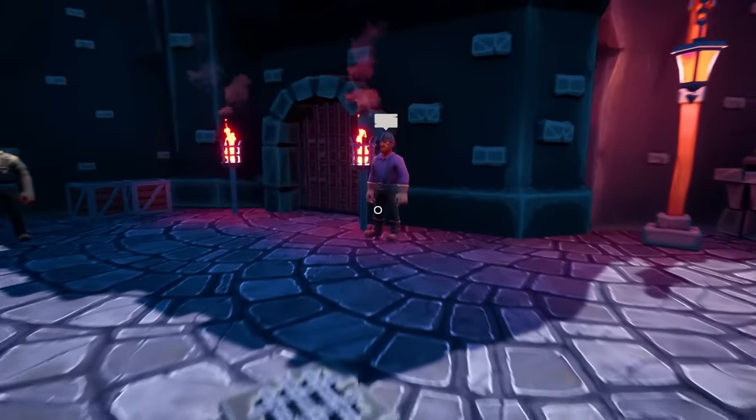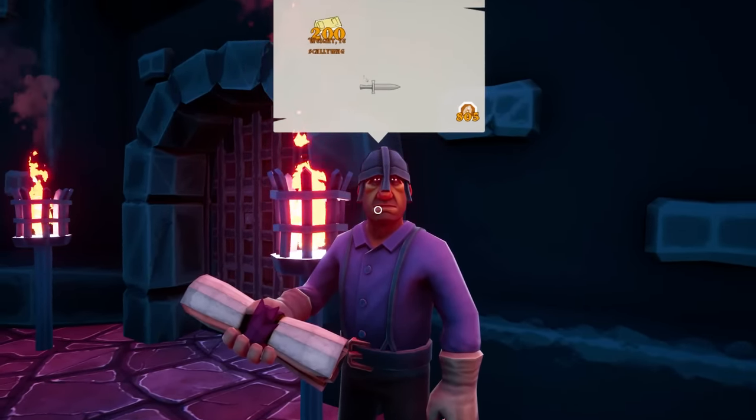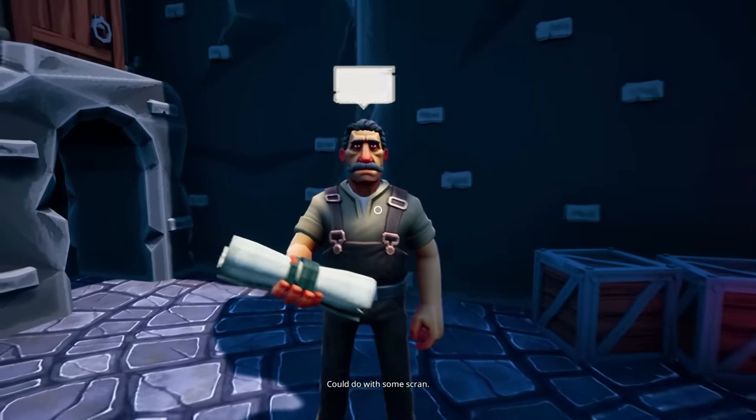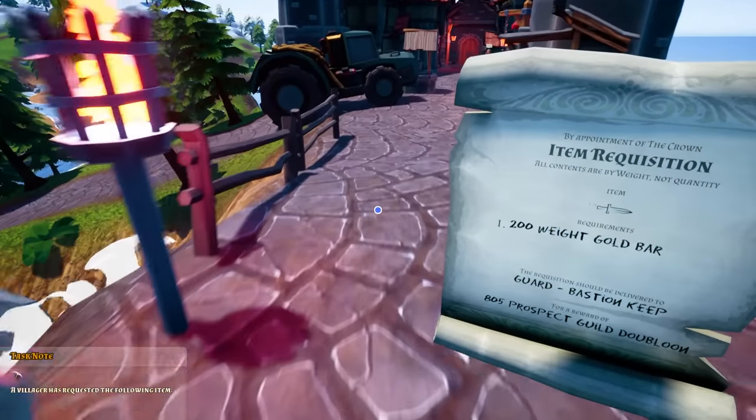This might be a 200 weight bar. What do you got? This one probably — that's 805 prospect guild doubloons.